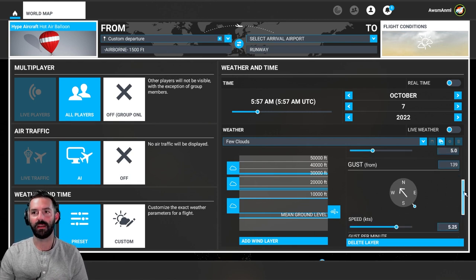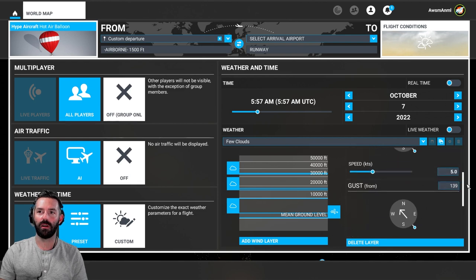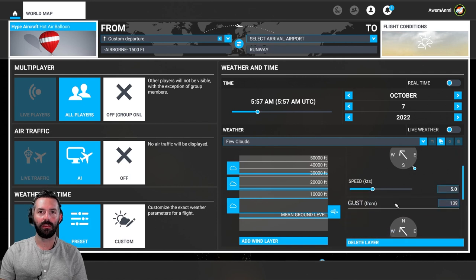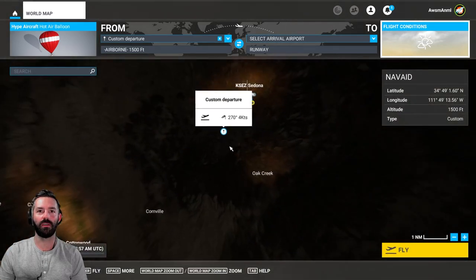You usually fly a balloon when it's not too windy, so we'll start with five knots. It's usually around sunrise or sunset. Also make sure if you have gusts, they're from the same direction. Our gusts are from 139 and our wind is from 139 — make sure those match, otherwise you could have some weird stuff going on. We're just going to do a few clouds.